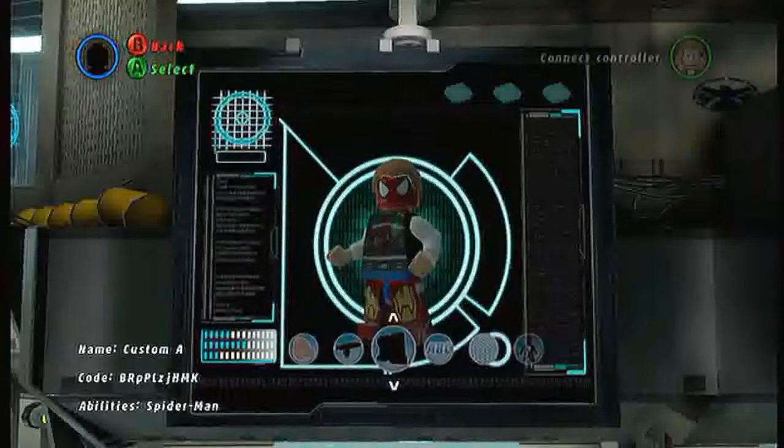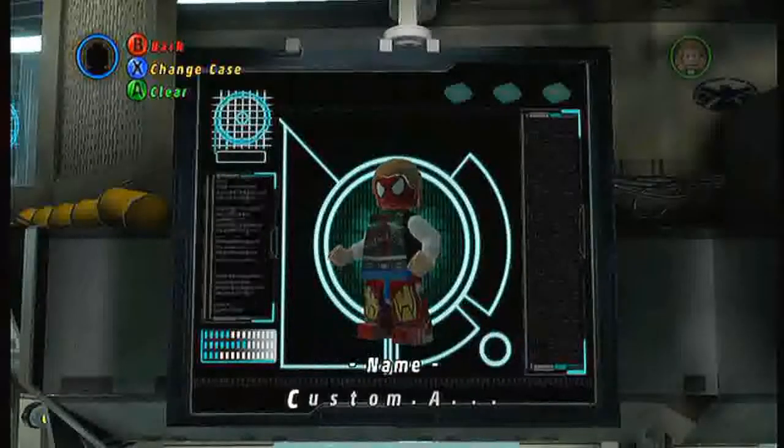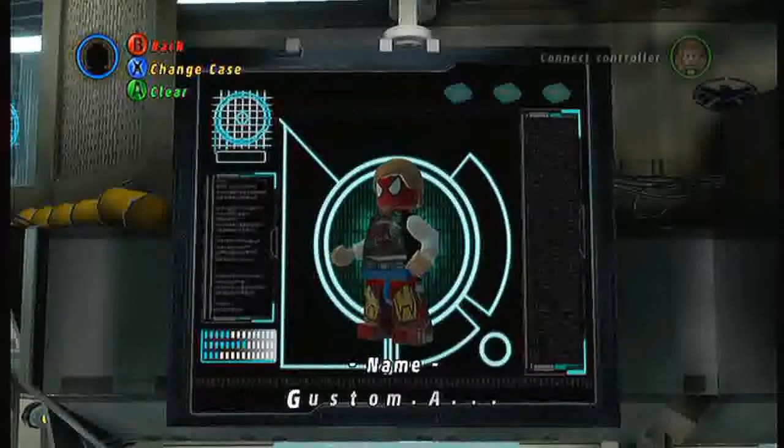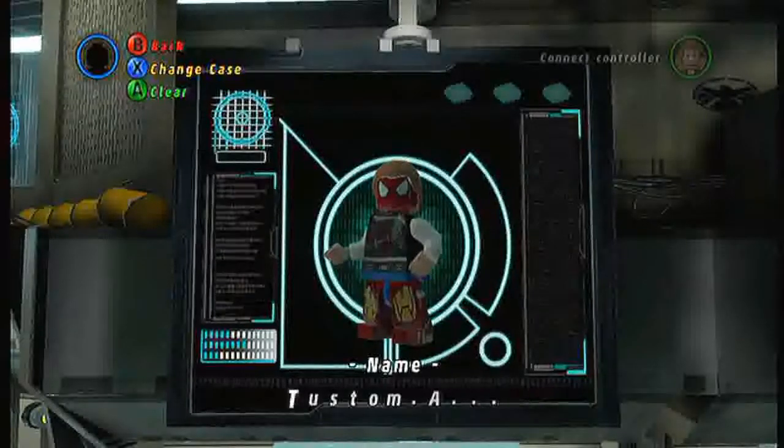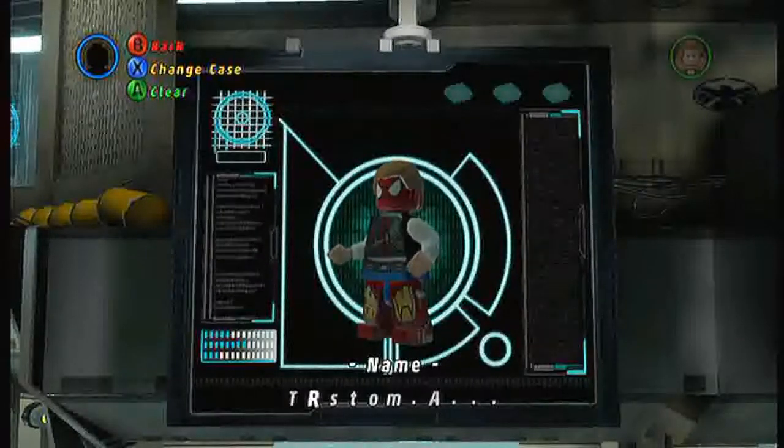Ten minutes later, and I am finished making my character. We have a mix of Iron Man, Hawkeye, Spider-Man, and some white hair. I didn't know Spider-Man had white hair, did you? No, I didn't — I thought it was brown. Yeah.